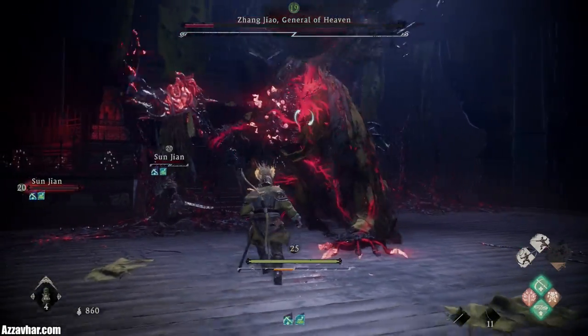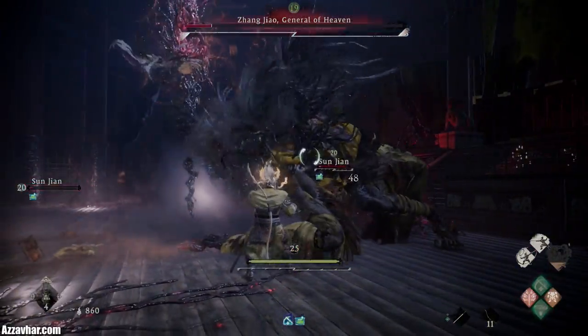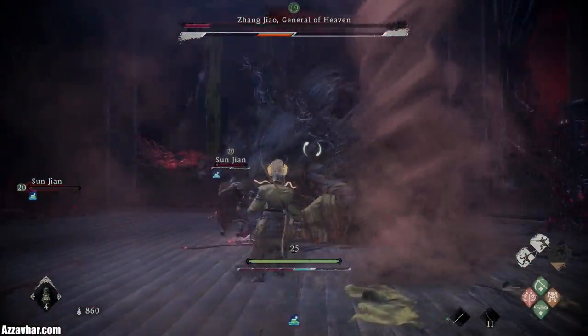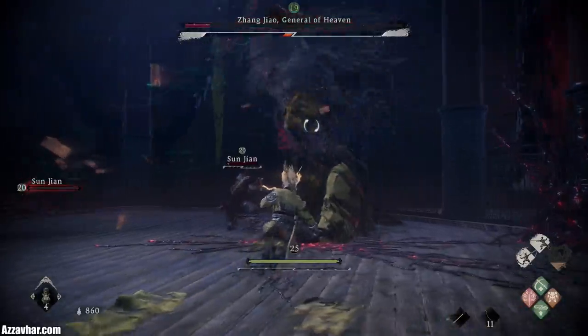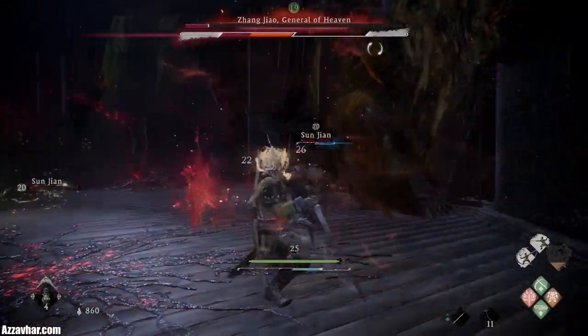The only attack we haven't seen is the ranged critical. That's the claw critical — for the claw critical you want to press deflect just as you see the claw do a weird animation towards the end of it. It goes in a bit of a funny angle, and that's when you want to deflect that one.